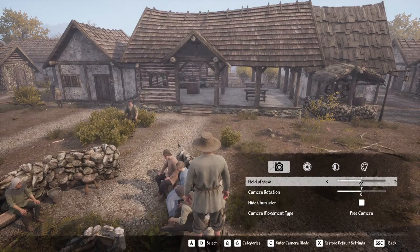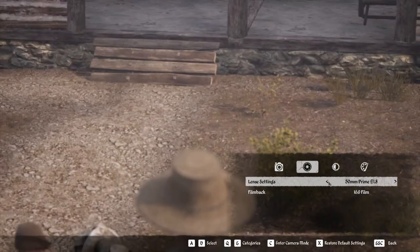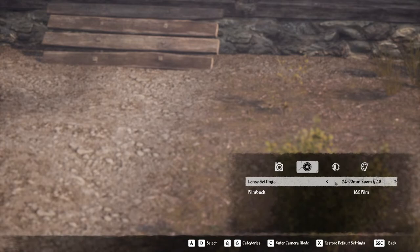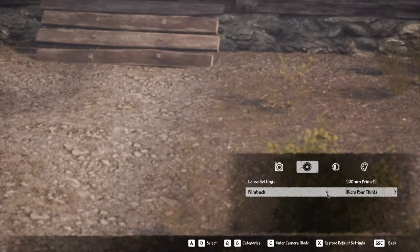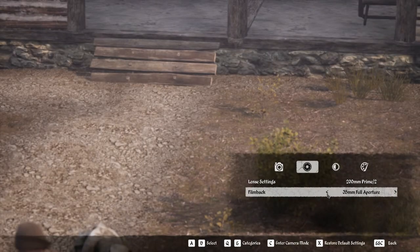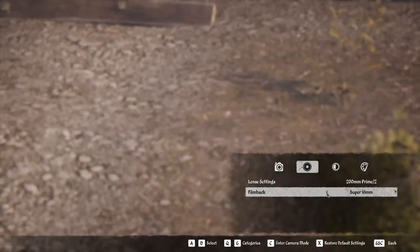Let's go back into photo mode for a second — there's other options here too. There are lens settings, you can do zoomed, which is another really cool feature. You can hide the player and then zoom in. You can choose 16:9 non-film, micro four-thirds, full frame, APS, IMAX 35mm, Vista, Full Academy, Full Aperture, Academy, and Super 35mm.